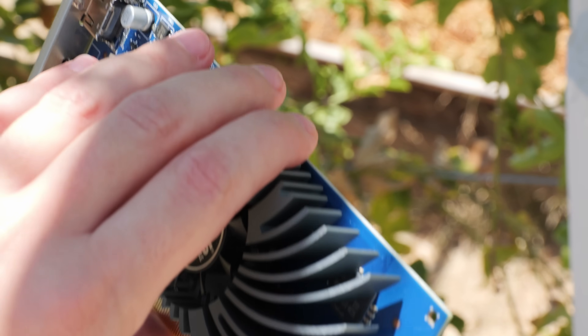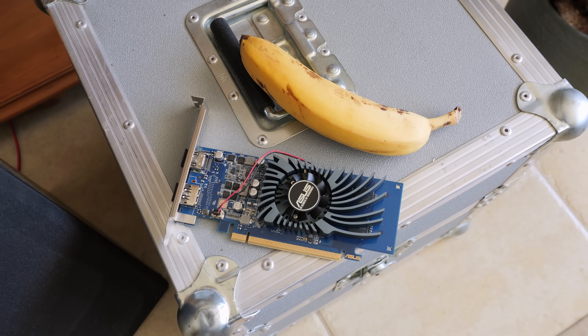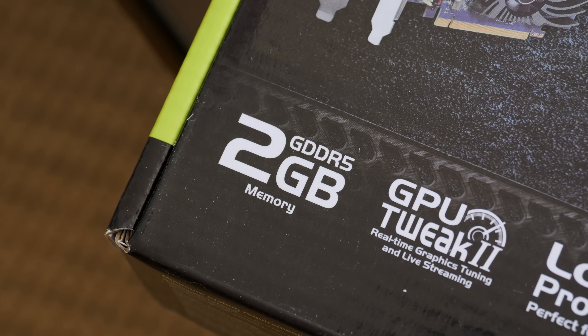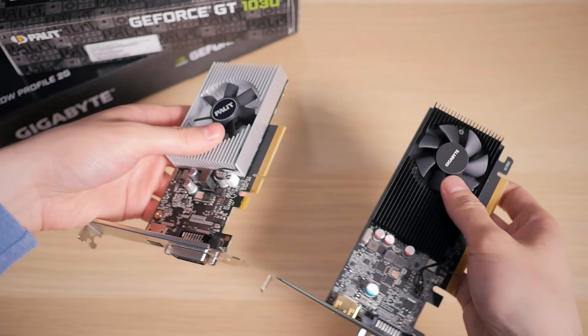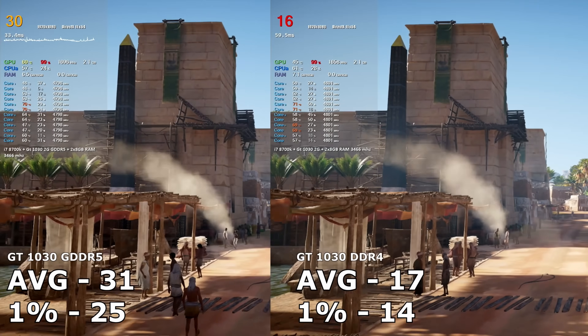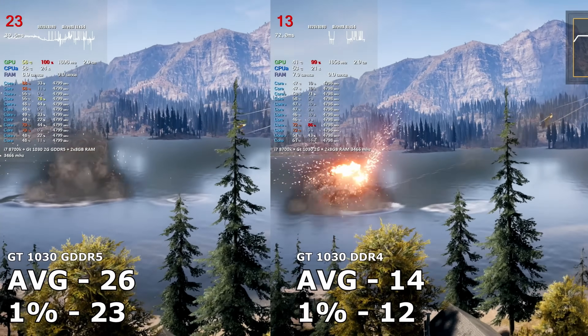Keep in mind that this card was released to play Dota and Overwatch for 80 bucks in 2017, so today's games are pure torture for this little guy. I'm using the 1030 with GDDR5 memory, of course. There was also a DDR4 option released later, but that just cripples its performance through slow memory bandwidth for no reason and at the same price. The GPU core itself is the same in both versions.